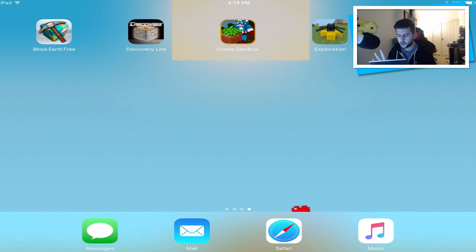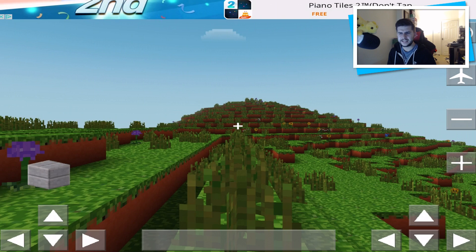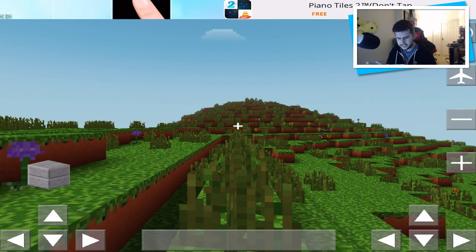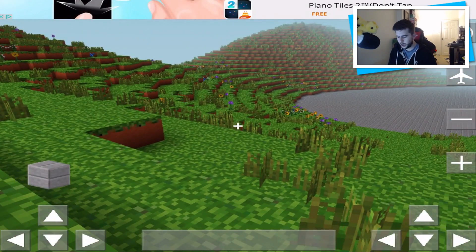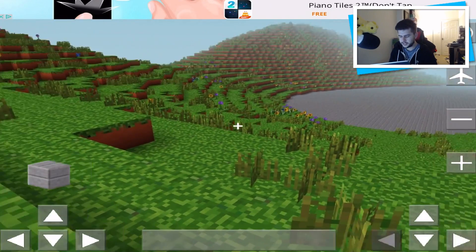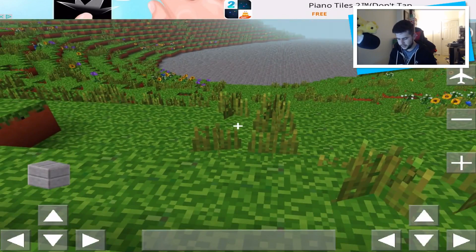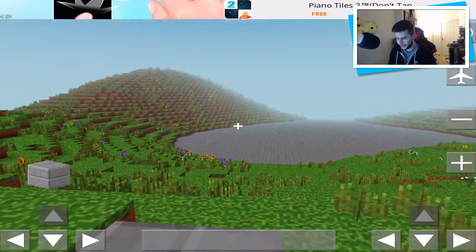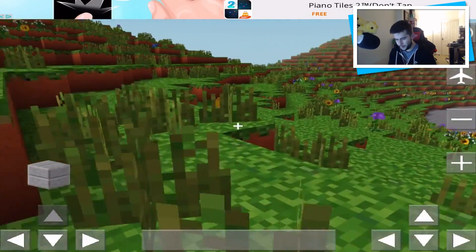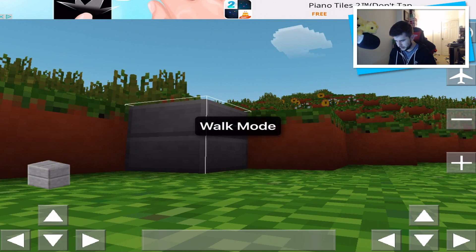The next one is Create Sandbox — never seen this game. For some reason it has Captain America with a grass block, and there's our first advert of the day. Very old-styled interface. This is a horrible styled game because you can't use the touch screen to move — you have to use buttons on the right-hand side to move your angle, very similar to the left-side buttons for movement. That is absolutely terrible and so frustrating for a modern touch-screen game.